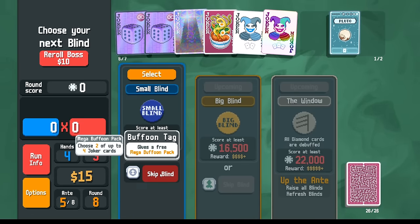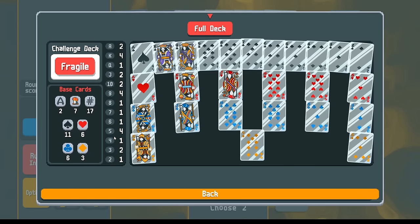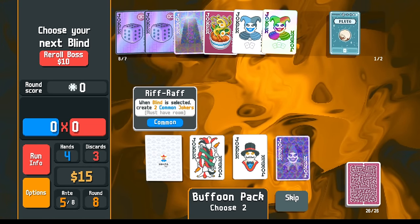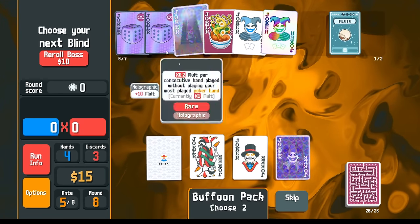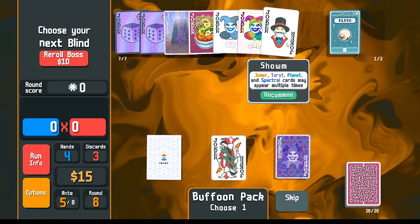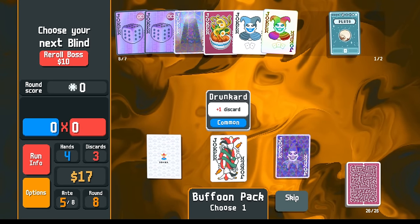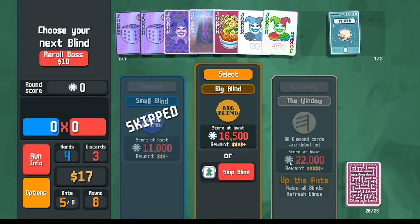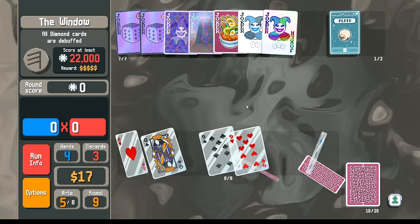Really awkward — we ended up not getting any more celestial packs. Do we want to restock here? I don't think we can afford it, I think we gotta go next. I think we need this arcana pack to give us money — Temperance? Or maybe Wheel? Polychrome is something. Buffoon pack again. Boss says diamonds are debuffed. So we still have four fives, four nines, four kings. Riffraff is not it. Showman. Is there anything in here that I want to get rid of potentially? Maybe if I pick this up and sell it, then pick up one of these.